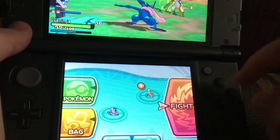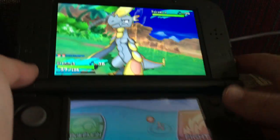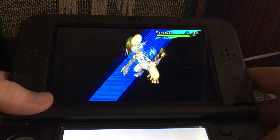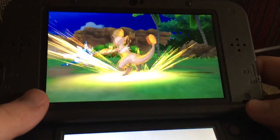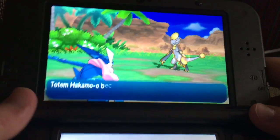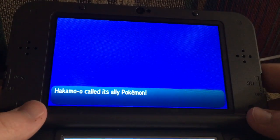Now this guy can call ally Pokemon, so I'm going to want to finish him off as soon as possible. Aerial Ace. I forgot — Hakamo-o is half fighting type. Nope, he's calling allies.